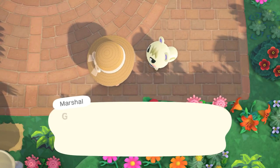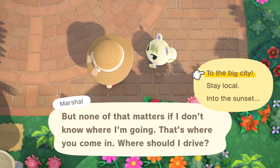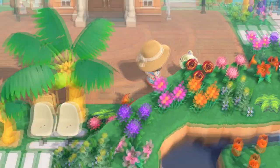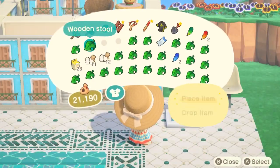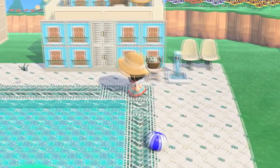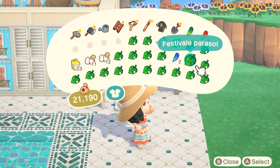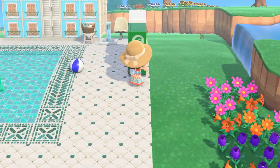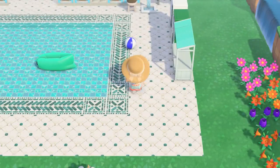This is the next day in real life — I did some time traveling and we had another villager in the campsite. It was Marshall! Marshall's not going to be a permanent resident on this island, but he is going to be a villager on my new autumn core island called Coffee Bean. I had him move in and eventually he'll move to my other island. I also have Kiki on this island that I'll be moving over too. It's a mess, but I had to take Marshall because he's one of my favorites and I didn't want to risk not finding him again.